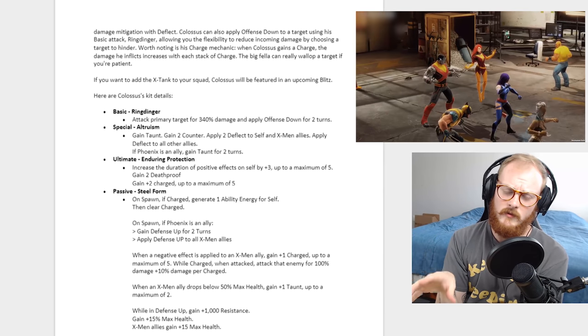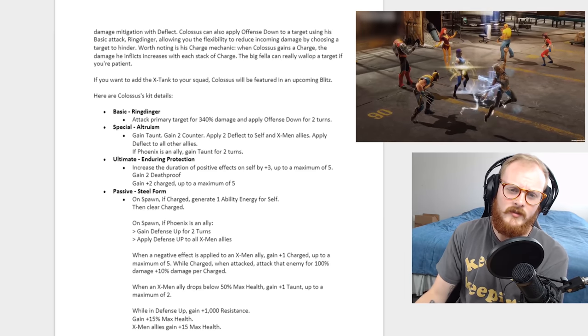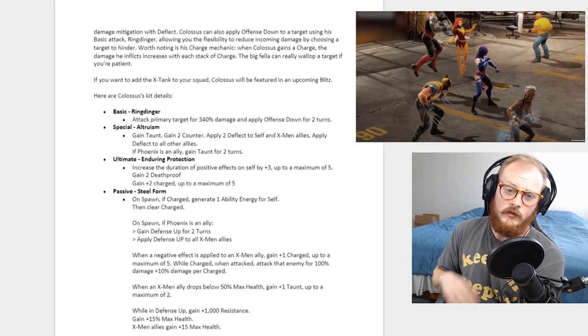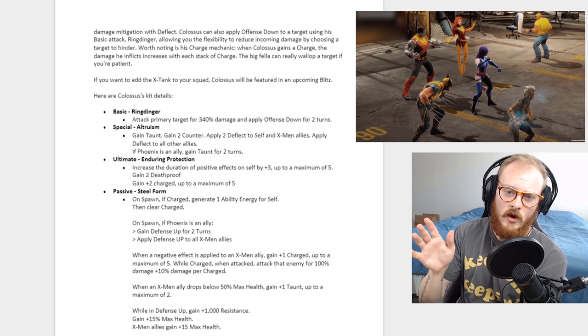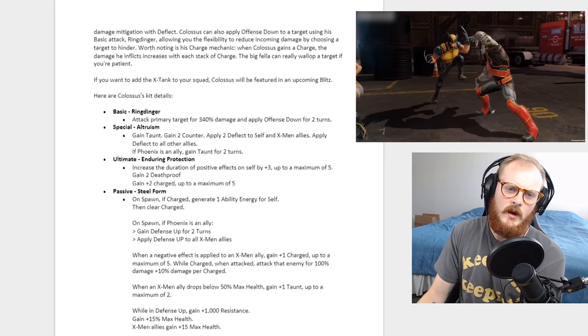If Phoenix is an ally, the taunt goes to two turns — so it says gain taunt, and with Phoenix as an ally, gain taunt for two turns. I'm not totally sure if that means three turns total if Phoenix is on the team or not — we'll have to test that out.